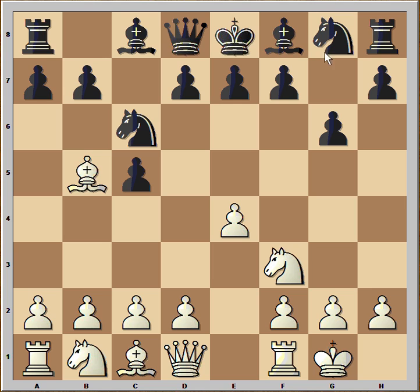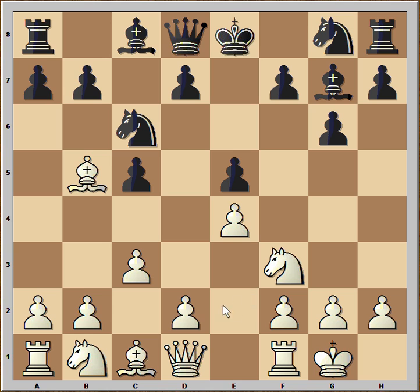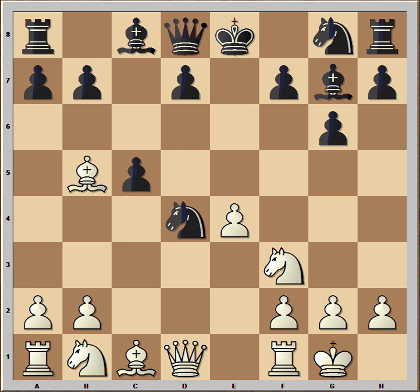White castled, bishop to g7, c3 with the idea to push pawn to d4. e5, but this didn't prevent d4. Pawn takes pawn, pawn takes pawn, and black captured with the knight.